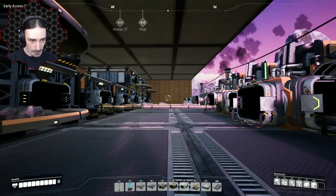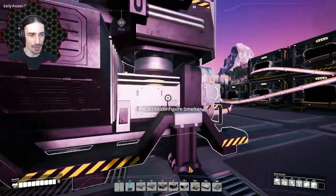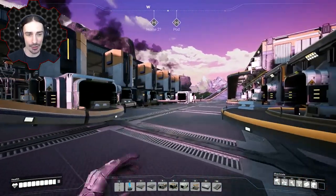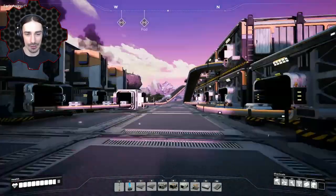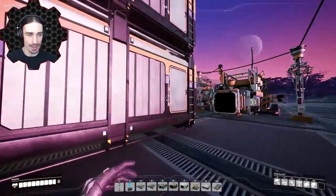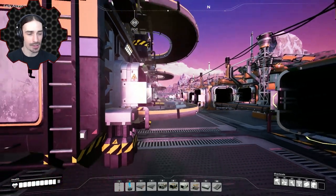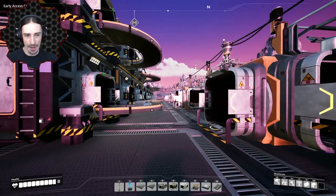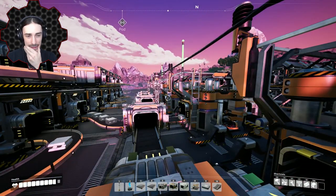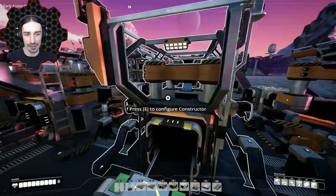I siphoned that excess off over here just so I could see what was happening, and I added a whole row of smelters - we did have smelters in the last episode. They smelt all iron ingots, which go into the next level of storage. This is where iron ingots are stored and ready to be exported into constructors. I'm kind of on the fence about all of this - just experimenting to see if this is what I want to do.